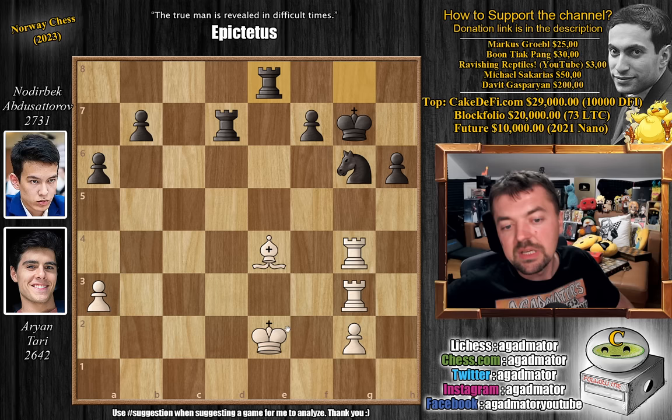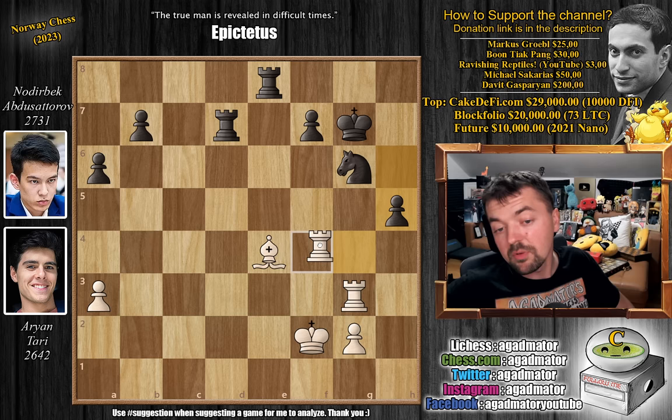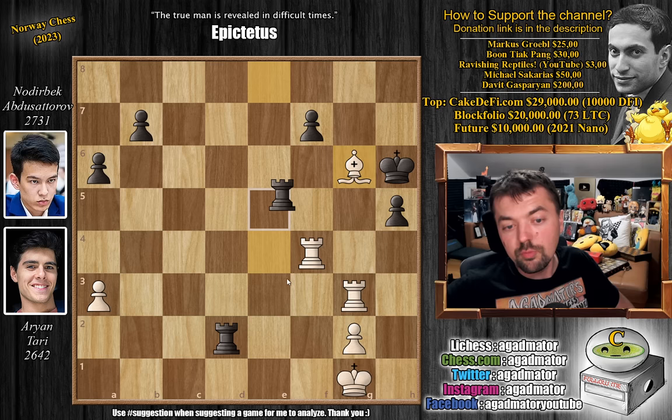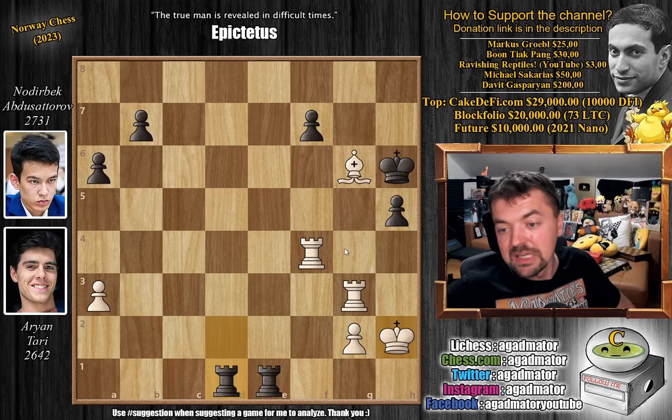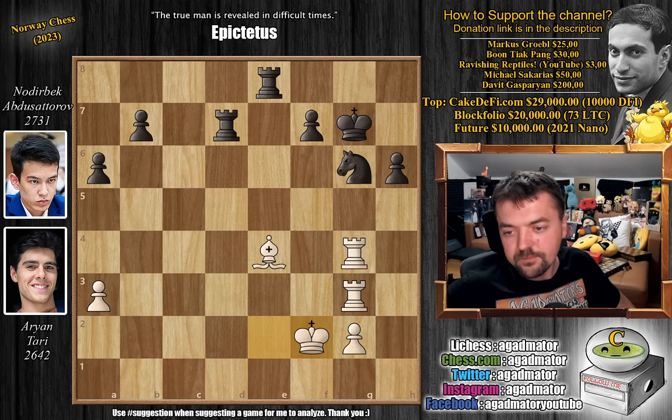Rook to e8 pins the bishop, king to f2, and now rook to e6. A much cleaner way to win was pawn to h5 — the rook really doesn't have many squares. You can play rook to f4 because the knight is pinned, but let's say rook to d2 with check, king to g1, now king to h6, and your rook is hanging. If bishop captures on g6, you play rook to e1 with check, king to h2, and now rook to d1 going for rook to h1 checkmate. But instead, rook to e6 was played, adding another defender to the g6 knight. Bishop to d3, and now pawn to a5, putting pieces and pawns on optimal squares.